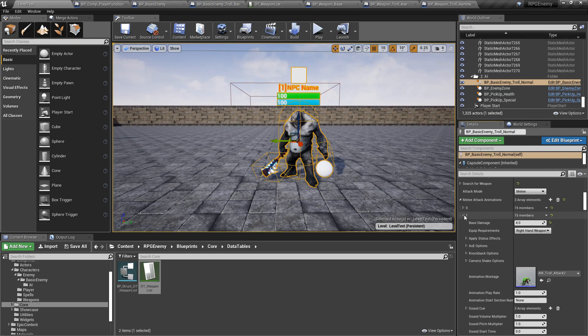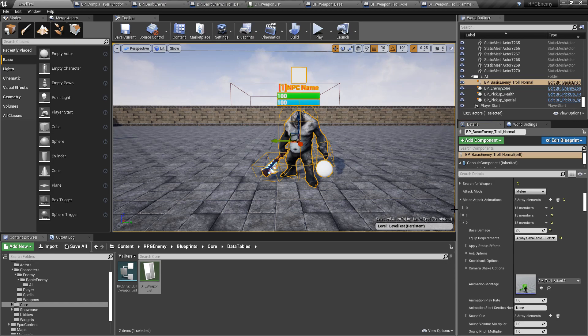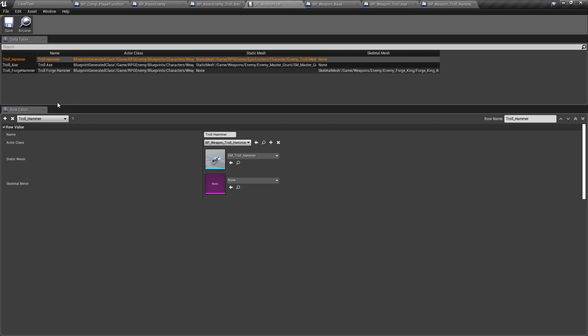The middle overhand animation is only available with a right-hand weapon and has higher base damage. I'm going to show you what happens when I disarm the enemy — how the animations dynamically change along with the damage. I've also created a data table to manage all the weapons.